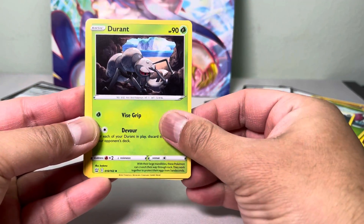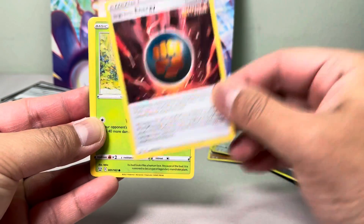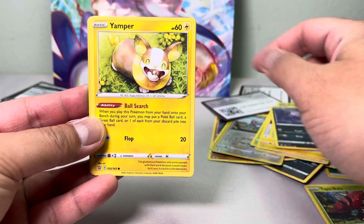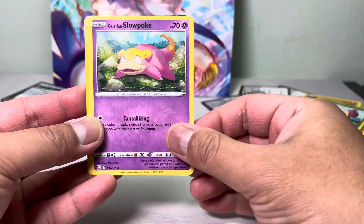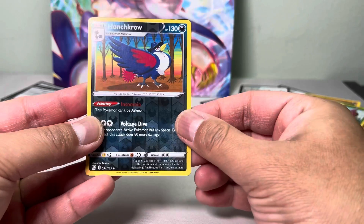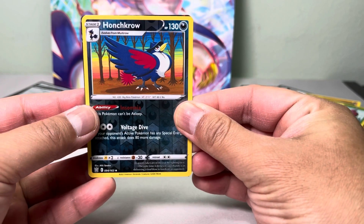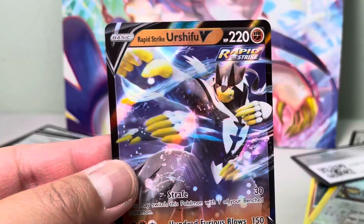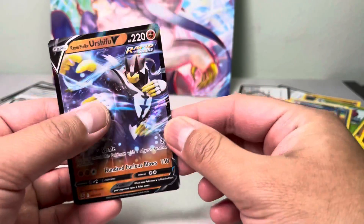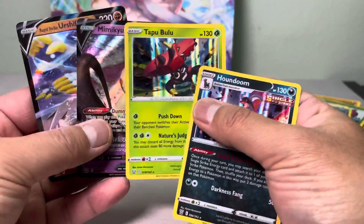Energy, Alaxios, Single Strike Energy, Bellsprout, Melcro, Yamper, Slowpoke, Garmaow... Is this a cello wrap? Yep — a Houndour, and looks like another hit! We got a Single Strike Urshifu V! There we go, pretty neat — four for four! Awesome!